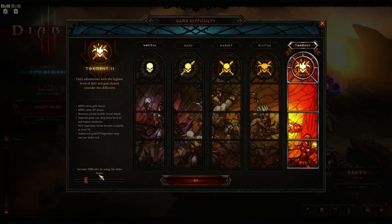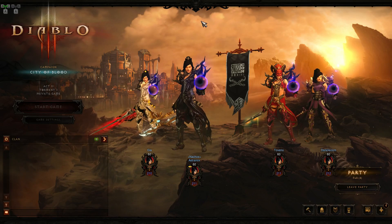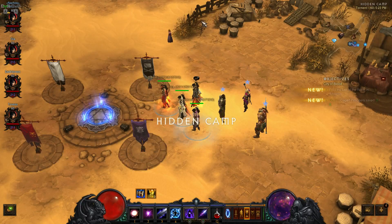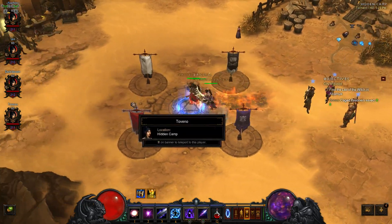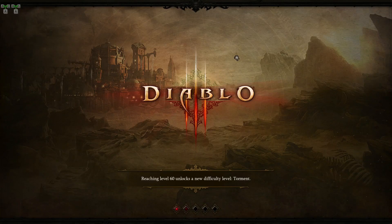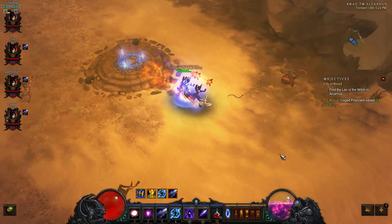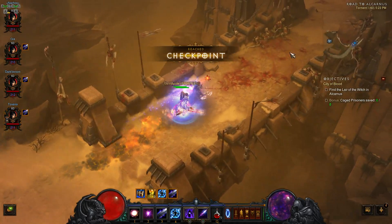Select the difficulty you're most comfortable with — just gonna lower it on down. You want to take this waypoint right here, Road to Alcarnus. Head down. Take this bridge.